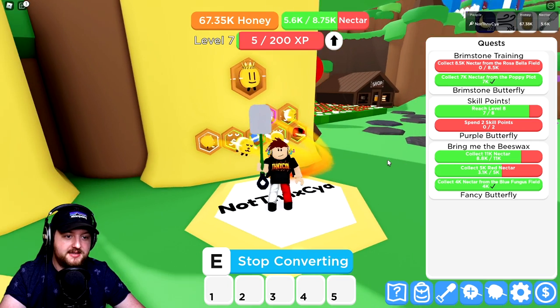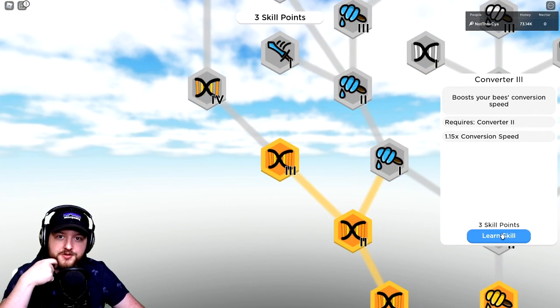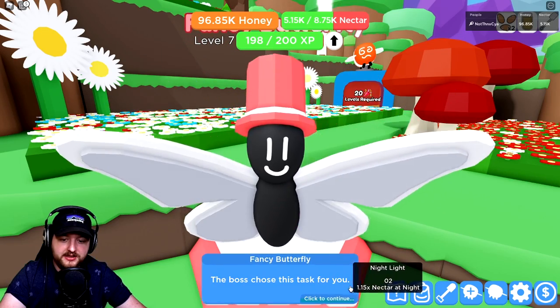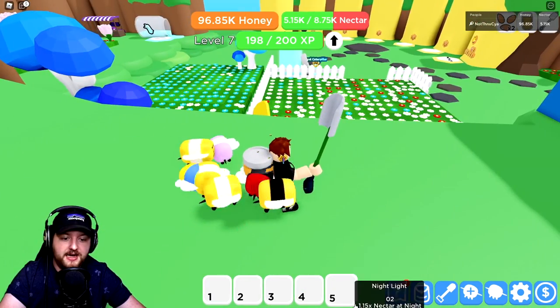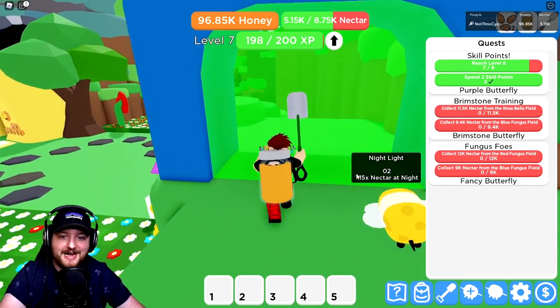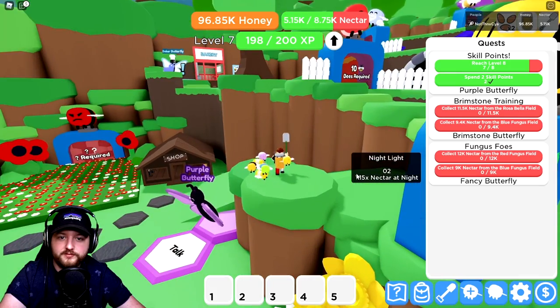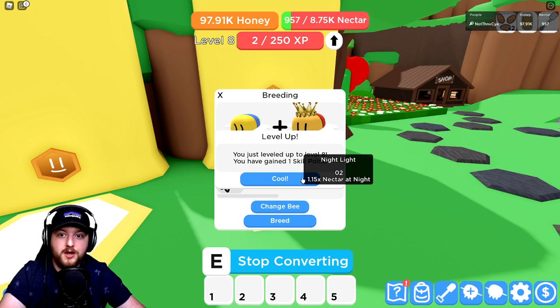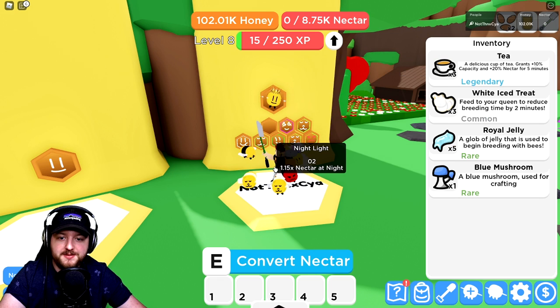I'm going to do this quest because I want more bees - we need to spend two skill points, and I've been mainly going for a conversion boost. Boom - conversion one, two, and three. Here's another beeswax. The boss has another task: red and blue fungus. I haven't been to that one yet. I might need to upgrade my backpack a little bit too. Let's try a new bee with the queen bee.